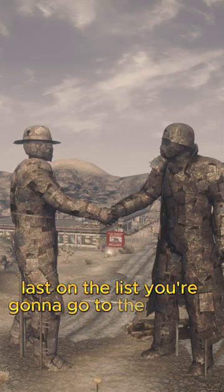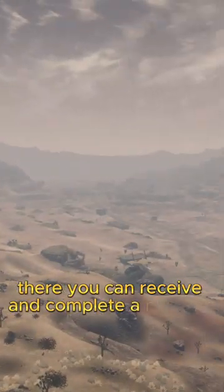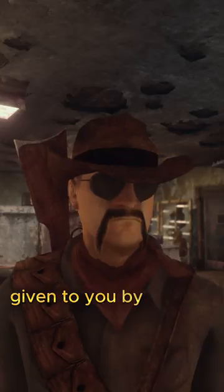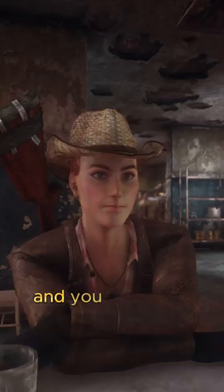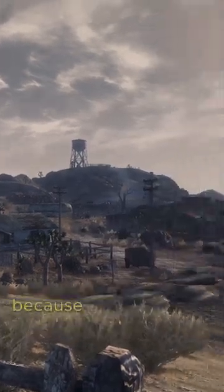Last on the list, you're going to go to the Mojave Outpost just outside of Prim. There, you can receive and complete a number of quests given to you by Ranger Jackson, Ranger Ghost, and you can get a companion named Cass. So go out and roll the dice in the Mojave Wasteland, because now you know.